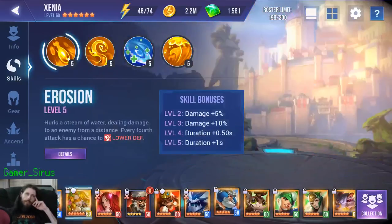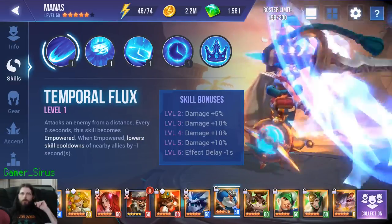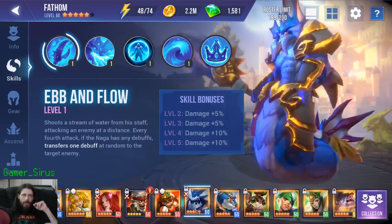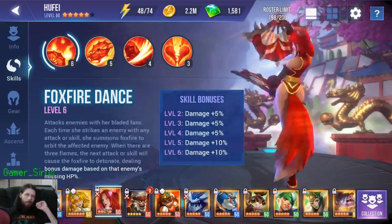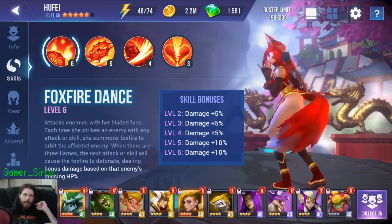So I use Xenia frontline, I put the Manas on the two top slots, and then Naga followed by the Firefox Assassin. That's my Steel Widow 10 team.